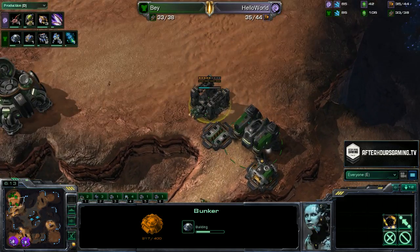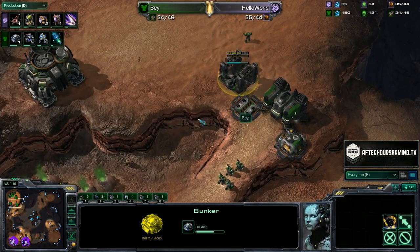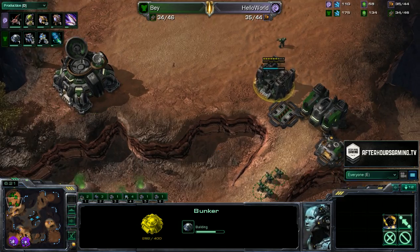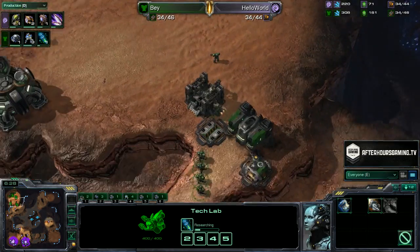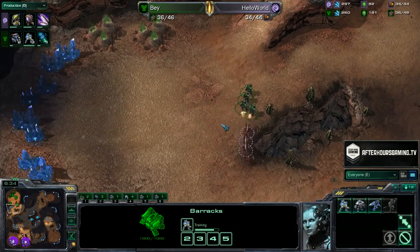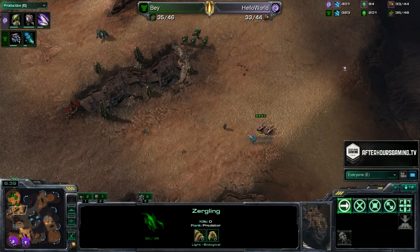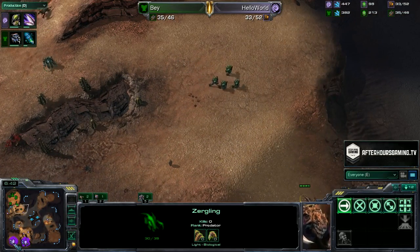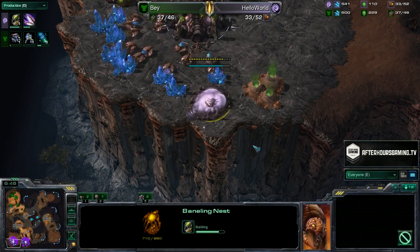This is a little bit of an overly cautious move by Bay — he does not want to get busted by any sort of early pressure. He's just building that bunker and not even moving his orbital command down. Stim is also en route, with four marines at a time getting produced from that reactor barracks. Bay does a great job picking off those Zerglings. Hello World has to do a full retreat, but Hello World is putting on a lot of aggression early on. The Baneling nest is going down.